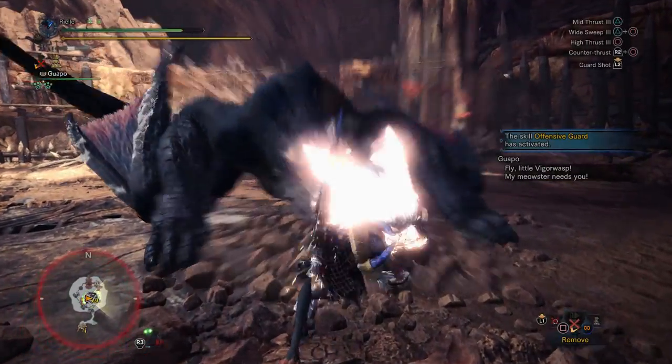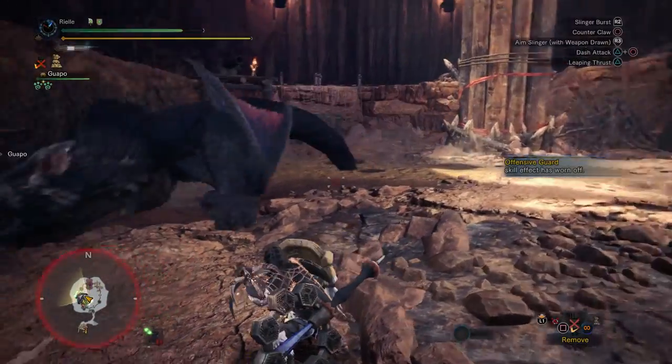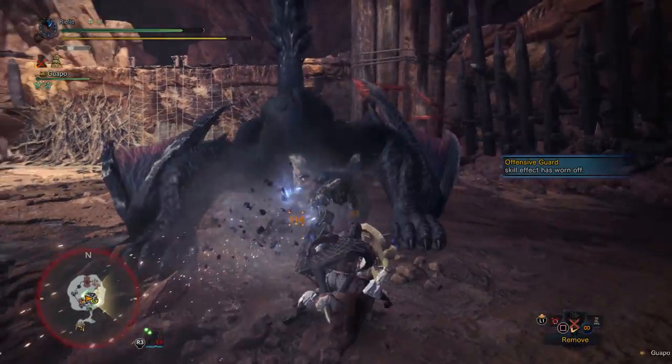Tailspin — I think he only does double Tailspin when he's enraged. I don't think he's going to let me demo Offensive Guard with Guard Shot.